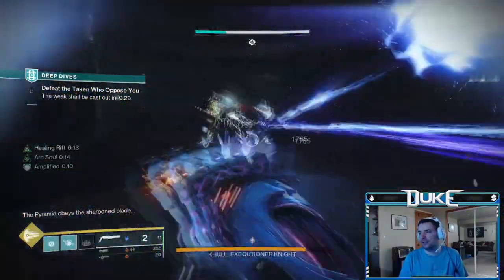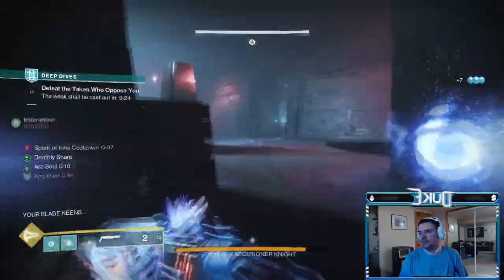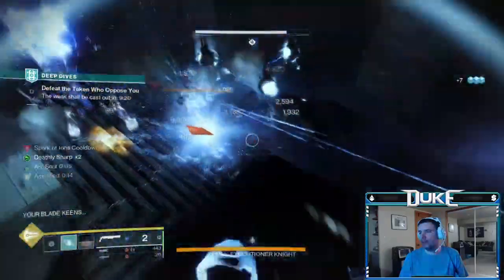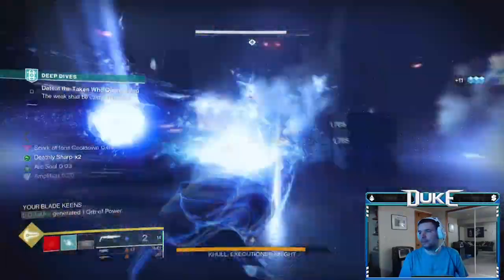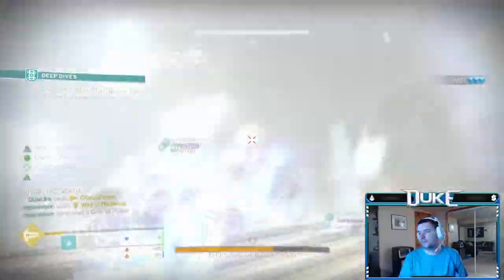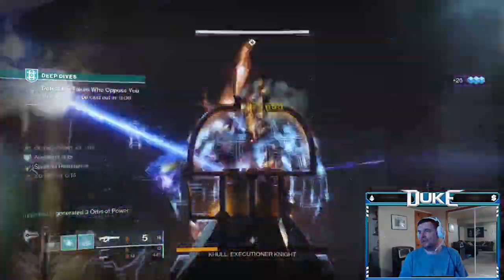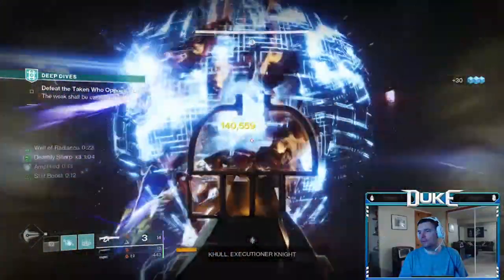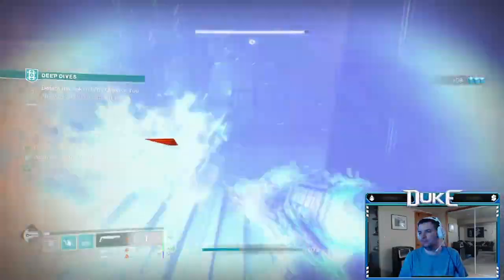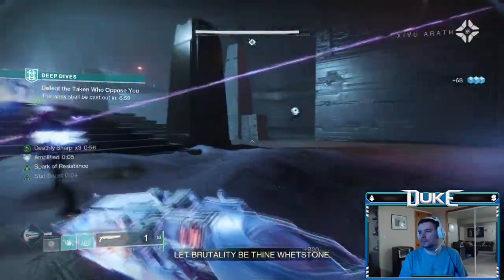Once you've cleared those first two rooms and are into the third room, you will be back with the first boss. You'll notice the two sides of the room have Minotaurs behind locked doors, so you need to let them out by shooting the darkness node hidden in the very middle of the room behind the right pillar. Kill all three Minotaurs to get the Deathly Sharp buff and proceed to melt this first boss. This boss is not very tanky, so use all of your supers and as much heavy as you want — you're going to get a raid flag immediately after this section.